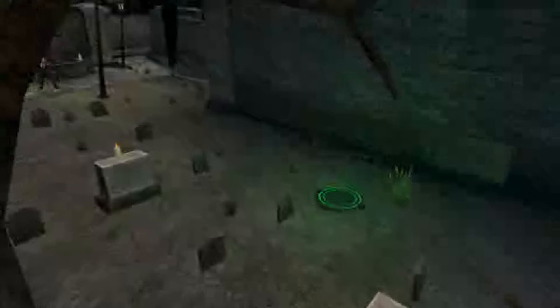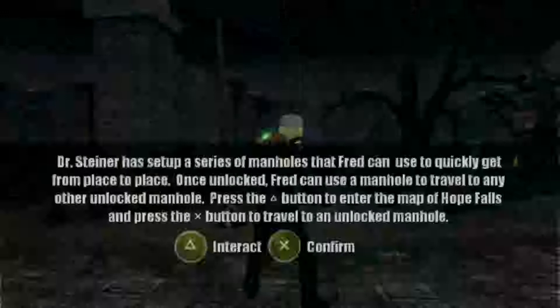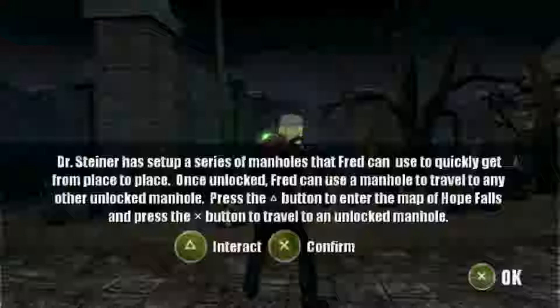Hello everybody and welcome back for some more Deadhead Fred. Last time we took down Juju Judy and this time around I think we're going to Creepy Hollow if I'm not mistaken. First and foremost we have these new things at our disposal — these are going to be the fast travel pads. These will come in handy a lot later on, especially for psych quests that we may or may not end up doing.